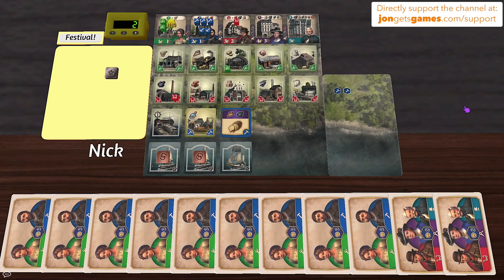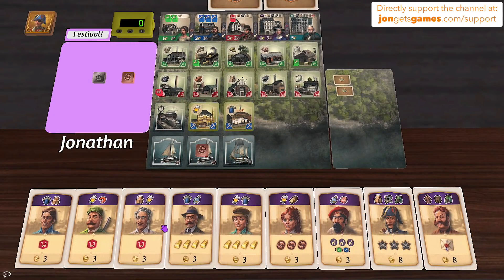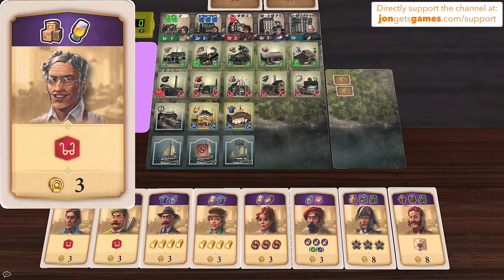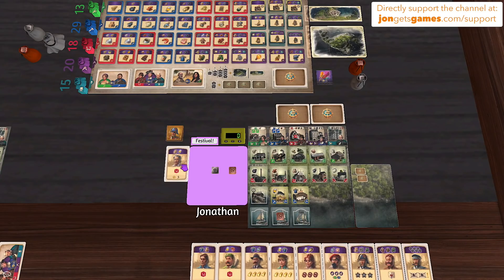Anastasia makes canned meat using a green worker on pigs and a red worker on steel. Nick builds bread using wheat and coal from his own stock, refusing to trade for it. Jonathan then plays the first card of the game — requiring boxes and beer. He uses his craftsman for cargo boxes and his own beer, gaining a red craftsman. He draws a card for the new red cube and flips the used card over — it's worth three points.